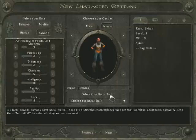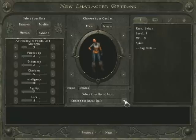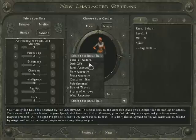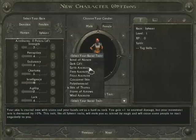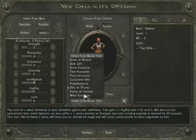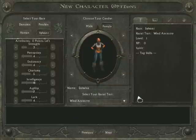You can also select a racial trait for anything except humans — obviously they don't have one. This gives you bonuses to some attributes and penalties to others depending on which one you pick. I'm going to pick Wind Ancestry, which gives me one extra agility and a bonus to my armor, but it reduces my strength and I can't carry quite as much stuff. But it'll all work out well enough.